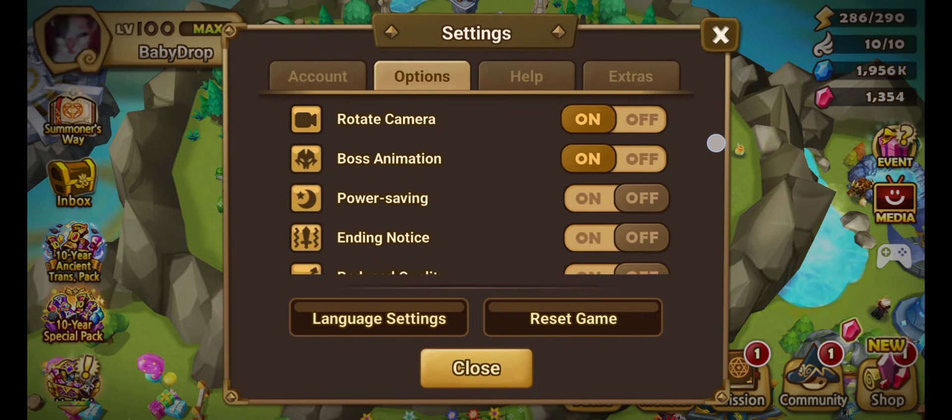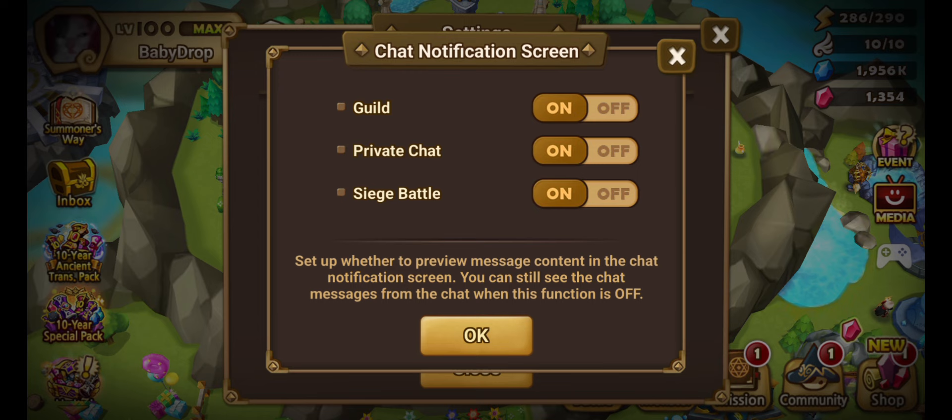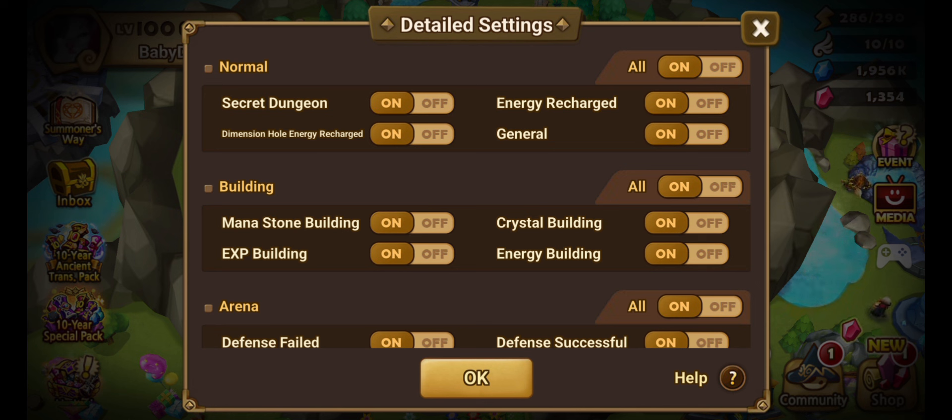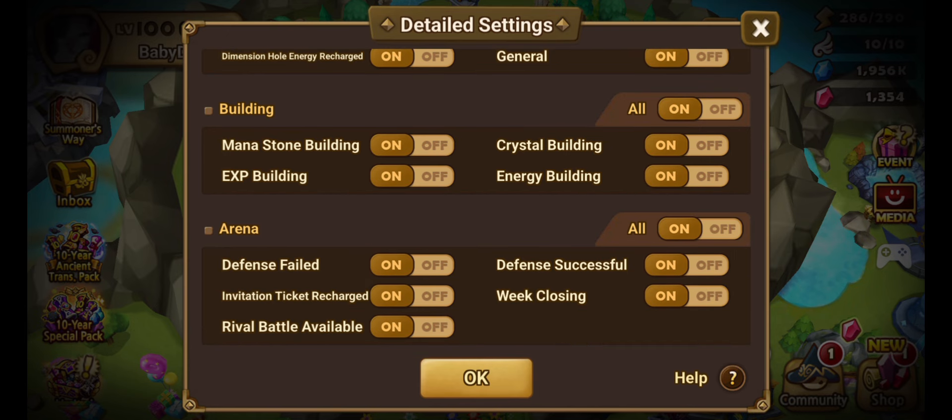Let's look at the settings. Go all the way down to the bottom and click on push notifications. You can enable them for secret dungeons, dimensional hole recharged, and more. General means all of them. Buildings means whenever your buildings get full — energy building, crystal building, XP building. I wouldn't want notifications for the mana, crystal, and energy buildings.